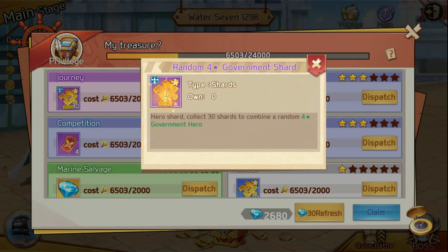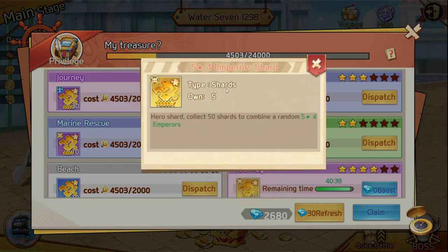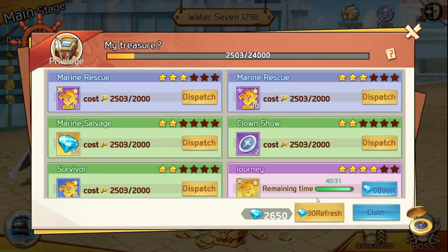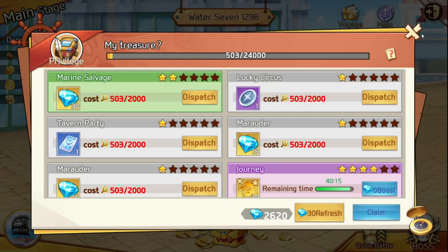Voyage is another way to get gems. If you're not pulling great pools — only go for a five-star shard — and if you're not getting tokens or faction summons, my best bet is to just go for gems. Refreshing and going for gems is one of the easiest ways to get them 24/7. While you're idle and log back on, you could have around 24,000 of the resource needed, giving you 30 gems.